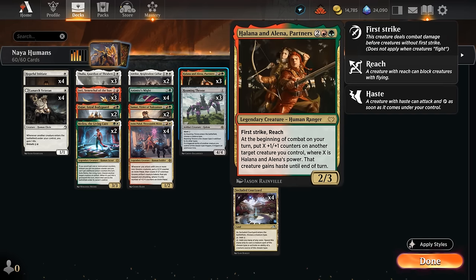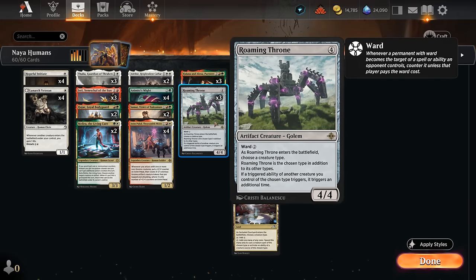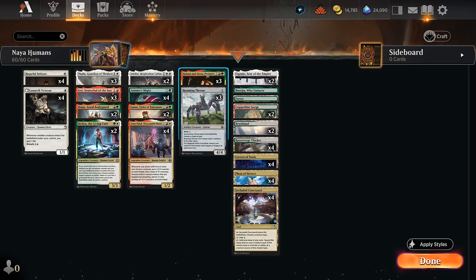At 4 mana we've got even more synergy with Anim. We've got the Partners, which can give two +1/+1 counters to any of our creatures and give it haste until end of turn — that can amplify Anim's power. Then there's Roaming Throne, a nice 4/4 with ward 2, naming human when it enters. Now we get to trigger abilities of humans we control an additional time, including Anim, which will not only get an extra counter but also an extra set of gnome tokens.